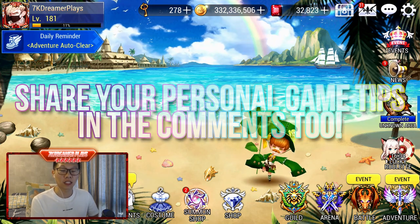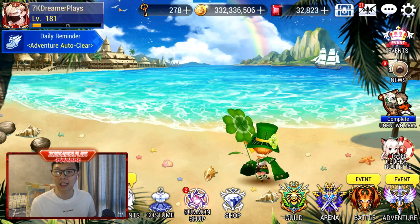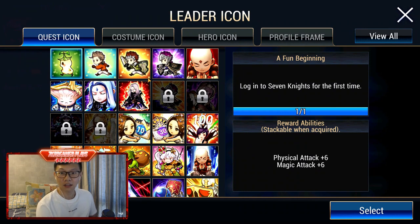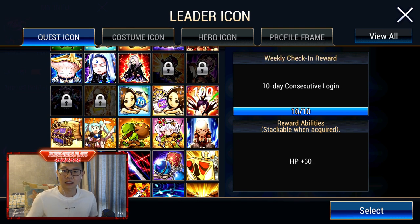Before we look at the Hero Inventory, I need to show you something that is very overlooked, and that is your Icons. Icons basically give you a lot of cumulative passive buffs such as Attack, Magic Attack, Physical Attack, even Crit Damage and HP. These are things you will accumulate over time and there's nothing to rush for.